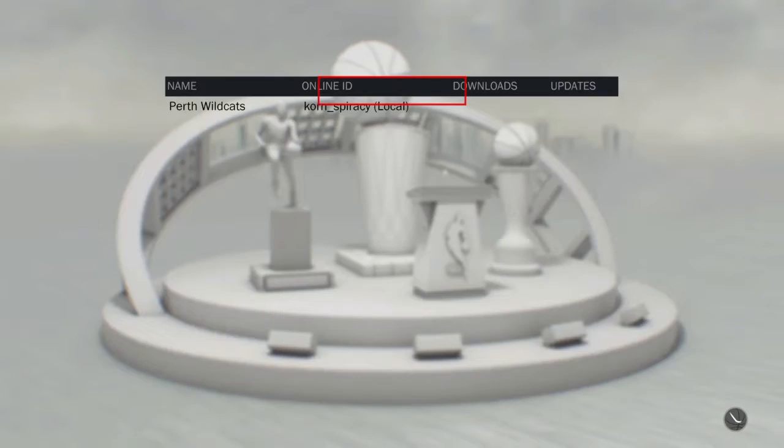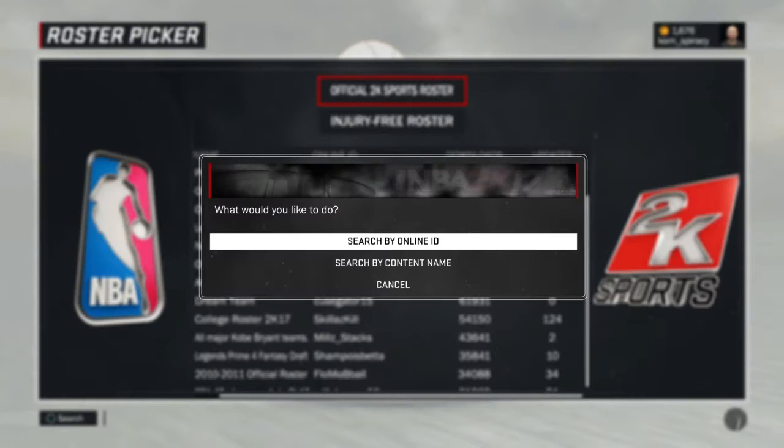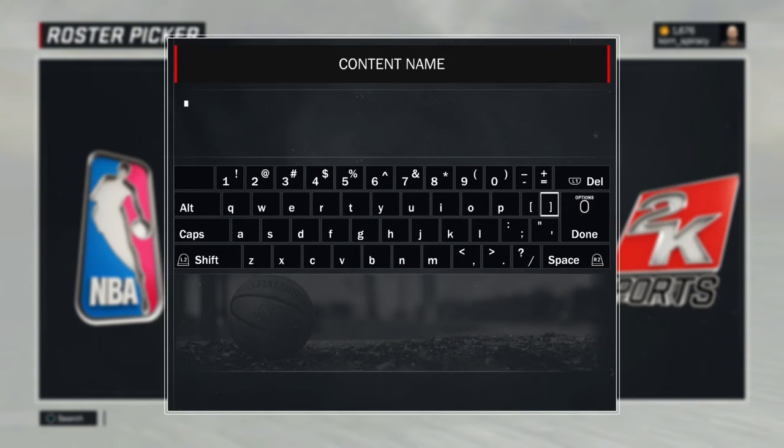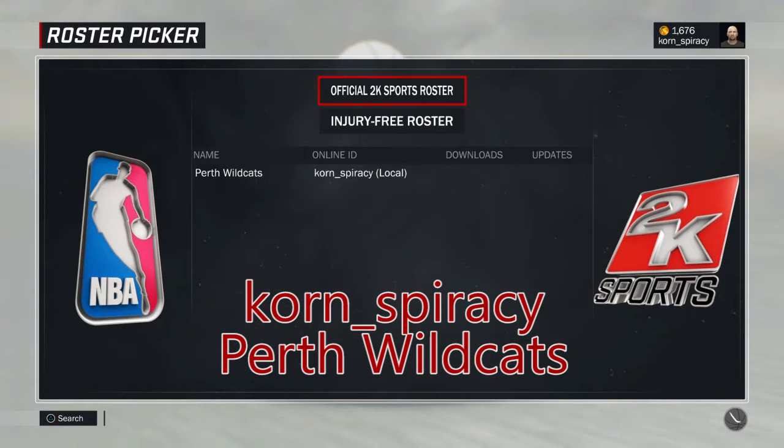Press triangle to use a custom roster and then triangle again to search. You can search by either online ID or content name. To find my roster, search the online ID Cornspiracy as it's spelled here, or the content name Perth Wildcats and select the one by me, Cornspiracy.